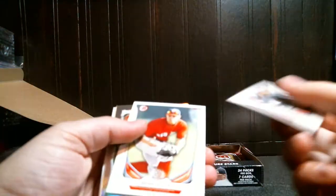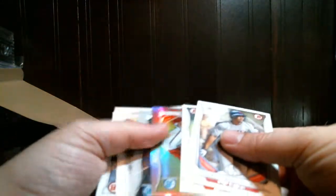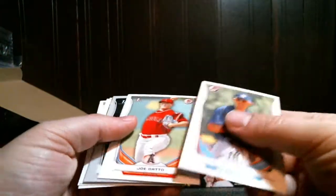Got a refractor at least — Diaz. These things are upside down. Hopefully that purple ice doesn't replace our color chrome.